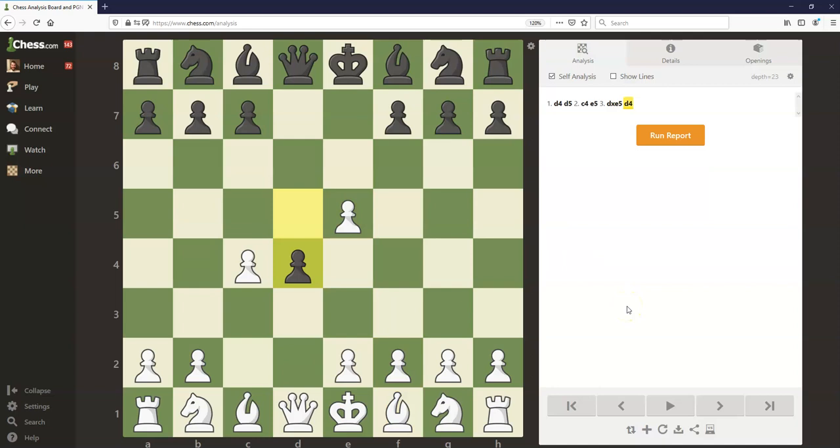Let's look at a trap that white can fall into. The move e3 looks very reasonable at first glance — if black takes there, it looks like white just gets to exchange queens, and if black doesn't take, white can take on d4 next turn. So if you're playing against someone who's never faced the Albin Countergambit, you might see this move. Unfortunately, it's not going to work out well for white.